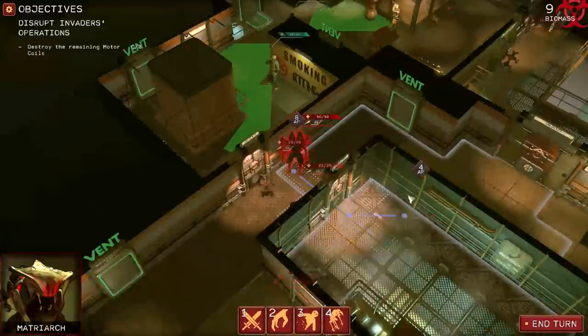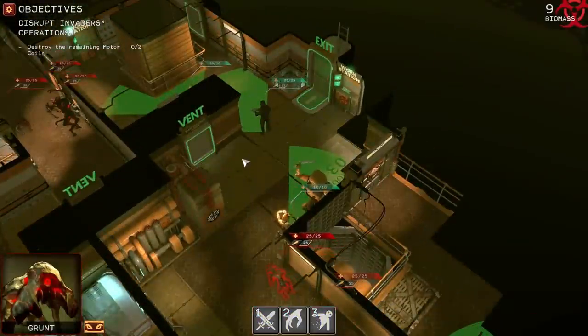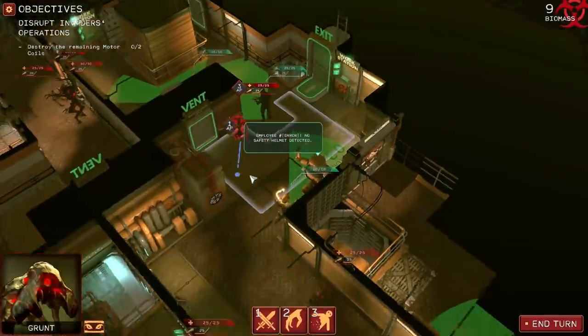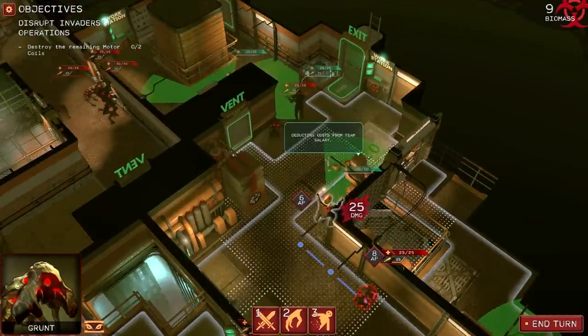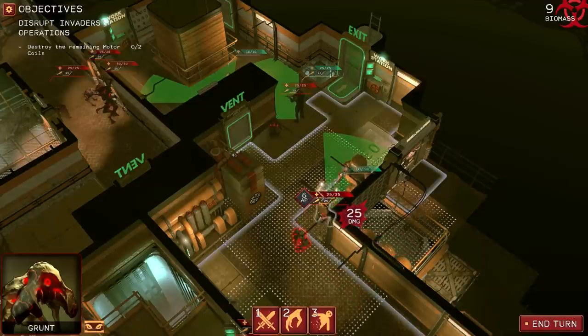We have another dude right there, but it doesn't look like he comes this way. Let's snipe both of these guys on the same turn. We'll do a linked attack over here. Is it beating that guy with a wrench because he doesn't have his helmet? It's beating him with a wrench and it's punishing him for not having a helmet on.